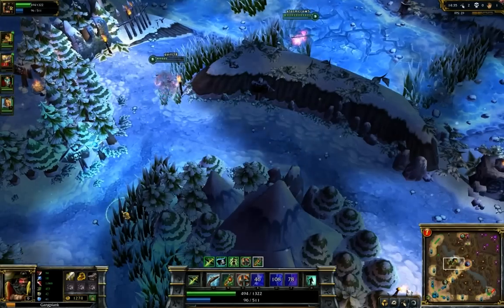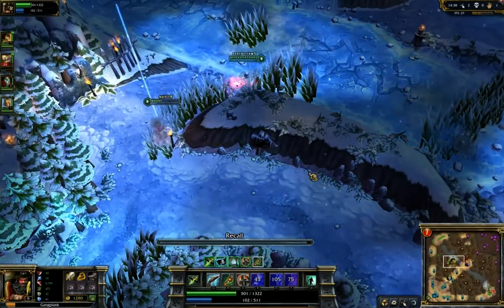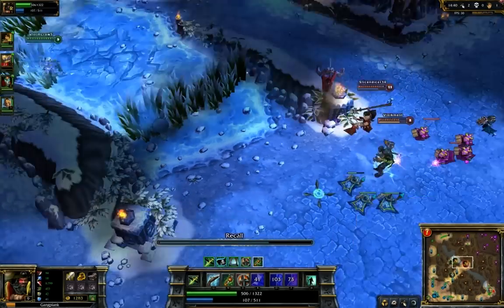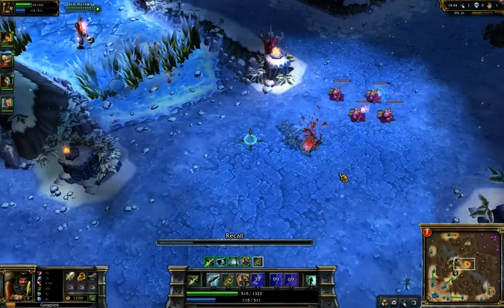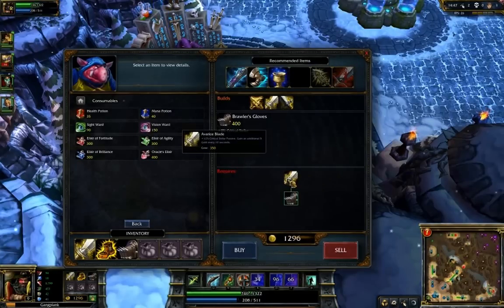Okay, if I get Boots of Mobility, I can go around and do a lot of ganking. Now, Gangplank can do a lot of burst damage, but since he doesn't really have a stun — he doesn't have any CC or anything like that — it might be hard to actually complete the gank.